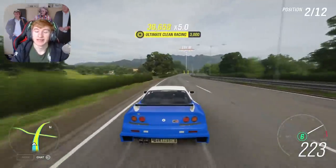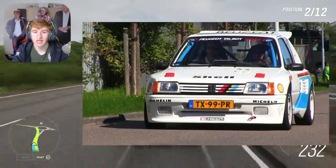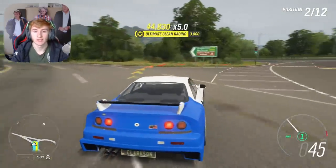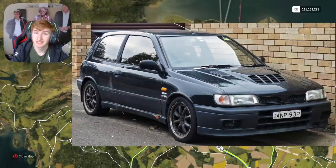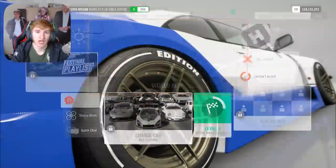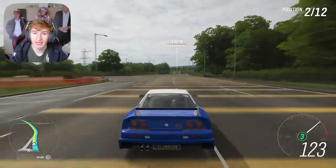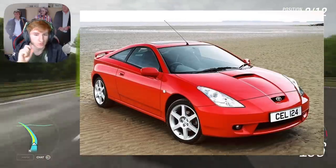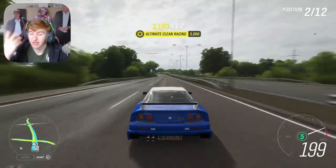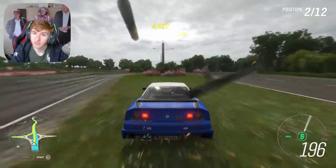For the fourth clue — cheap, stripped out and fun, but only in white — I think it's going to be the Peugeot 205 Rally: it's on the leaked car list, comes in white, it's stripped out. For the fifth clue, between the Hennessy Velociraptor and the Nissan Pulsar, I personally think it's going to be the Nissan Pulsar — it matches the clue a little better and it's on the leaked car list. And for the final clue — horsepower of heavenly stock — I'm going to guess the Toyota Celica, because 'Celica' comes from the Latin word for heavenly, and we're probably getting a Toyota this update.